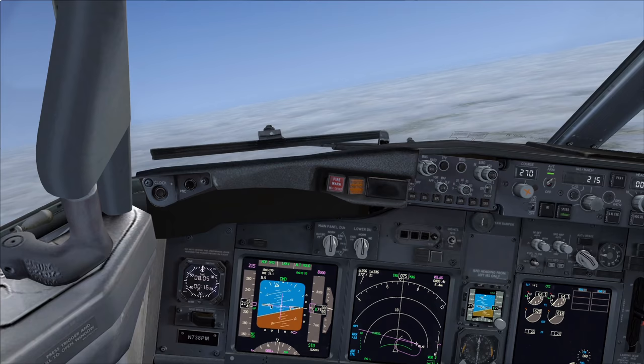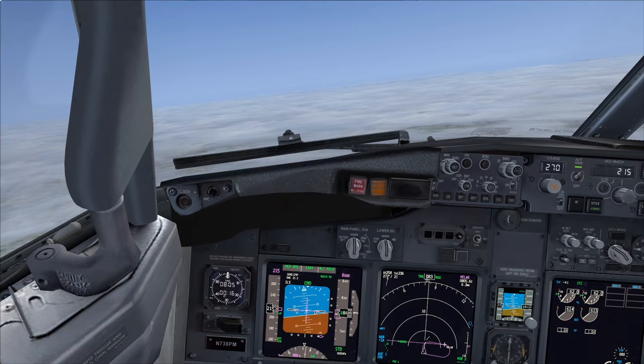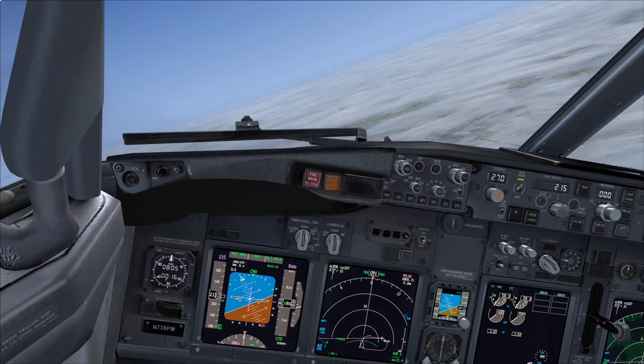Welcome to another FlyDeck 2 Sim tutorial. Today we're going to be flying an ILS approach to runway 27 at East Midlands Airport in the United Kingdom, flying that to Cat 3 minima followed by an Autoland, using company procedures throughout the entire process. We'll be covering the Fail Passive Autoland system.